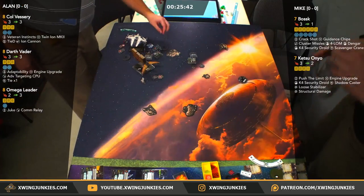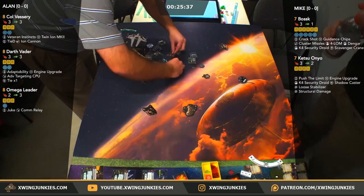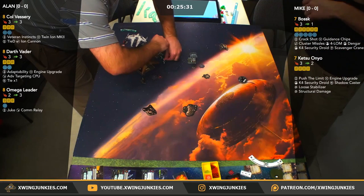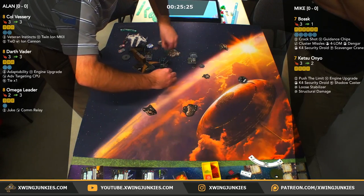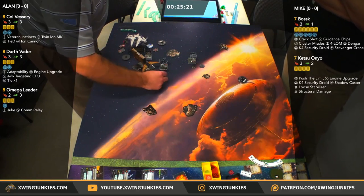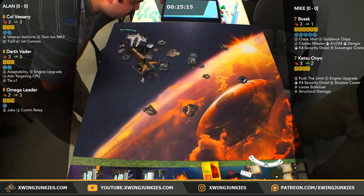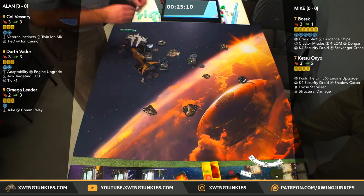Like I said earlier, this Vader just sticking behind the YV. This is the worst possible scenario for a Bossk list — the YV66 is very susceptible to having ships in behind it, especially when they have one-maneuvers. Vessery also going to slow roll it up — that Tie D really benefiting Alan here, not forcing him into those quick maneuvers to get those free evades. The nerf to Tie D X7 really gave Tie D a little more power — people are a little less afraid to run it.